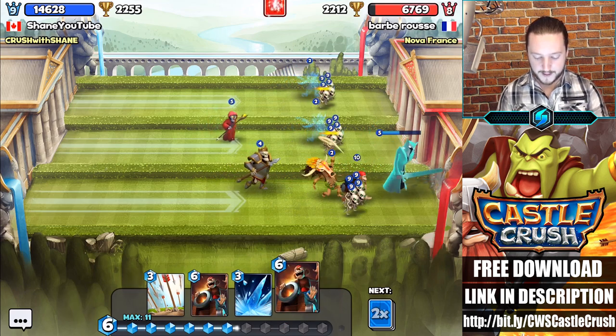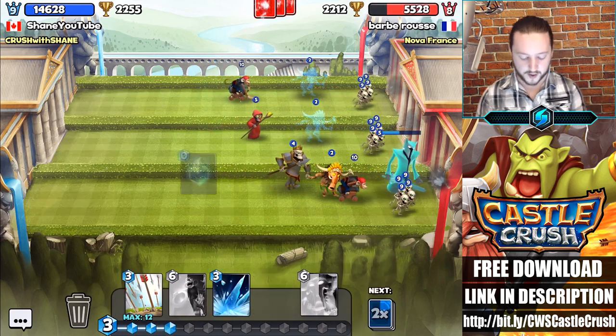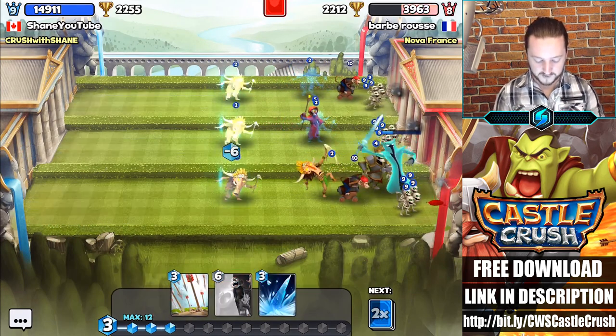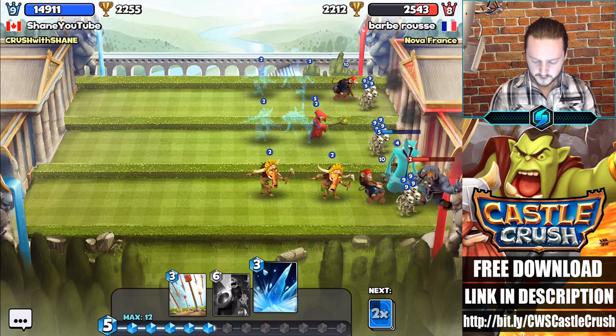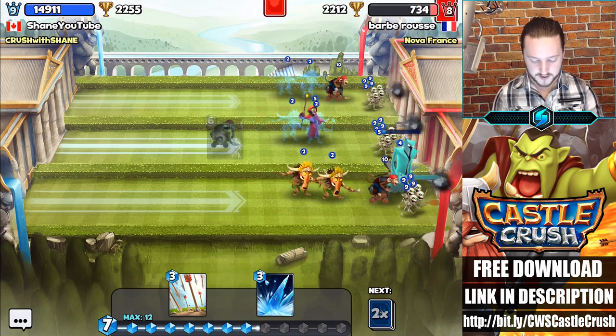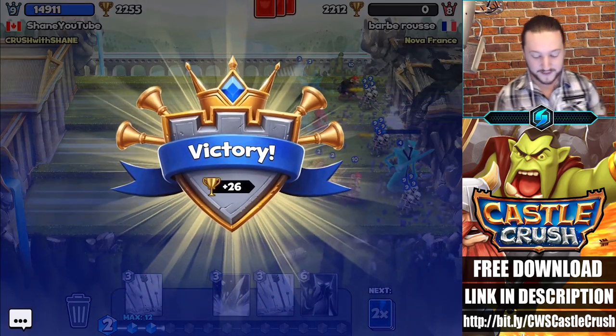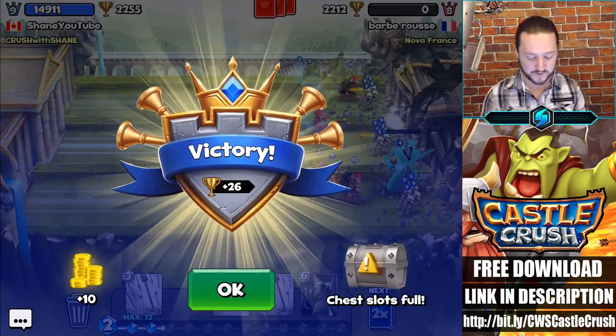Mage right there, ape pirate up top — man, he can't stop this. There's no way — he is dead. Another shaman down here. That demon's going down — ape pirate up. Good game to our friend Barb Roos up there. That was a nasty destruction victory right there — absolutely dominated.